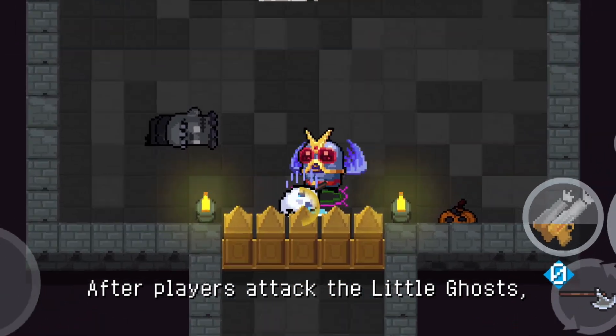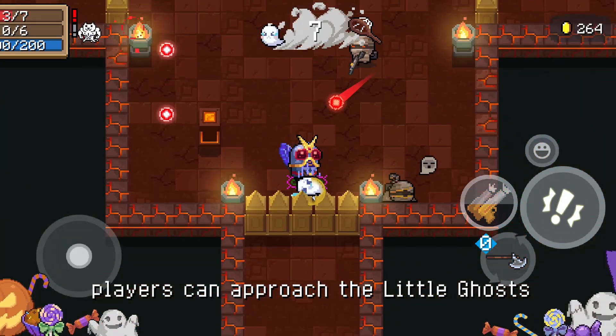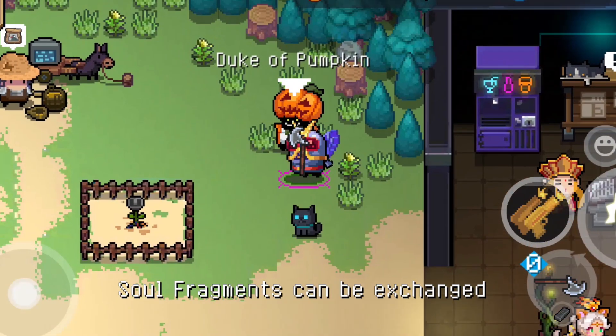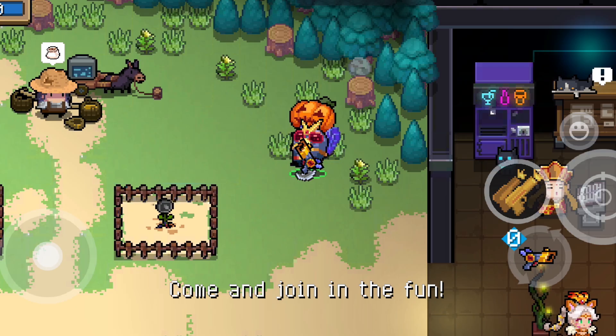After players attack the little ghosts, they enter a weakened state. At this point, players can approach the little ghosts to capture them and collect soul fragments. Soul fragments can be exchanged for various rewards from the Duke of Pumpkin. Come and join in the fun.